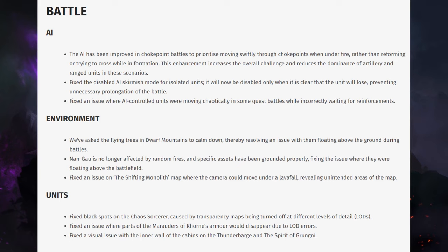Fixed an issue on the Shifting Monolith map where the camera could move under the lava fall, revealing unintended areas of the map. That's something that happens on a few of the Chaos maps — it's literally void below because of how those maps are created, but it's still kind of annoying.